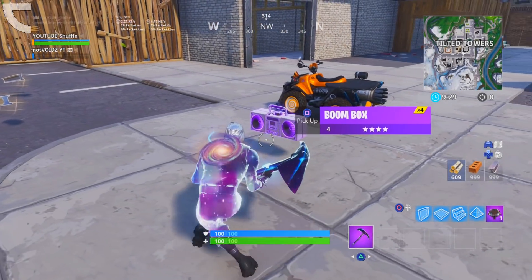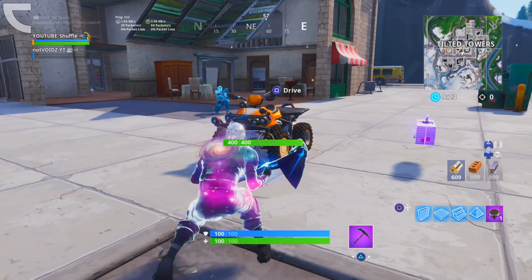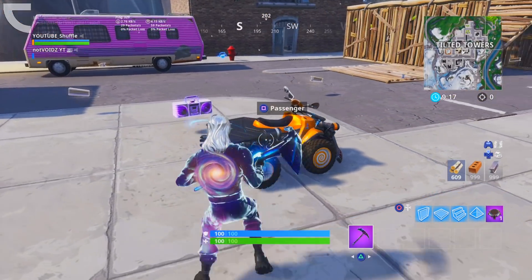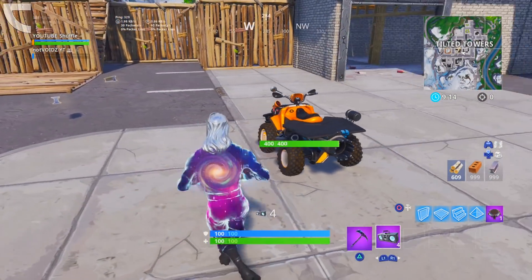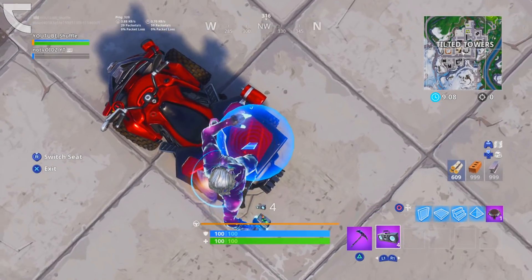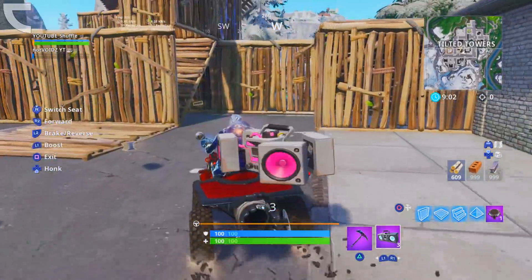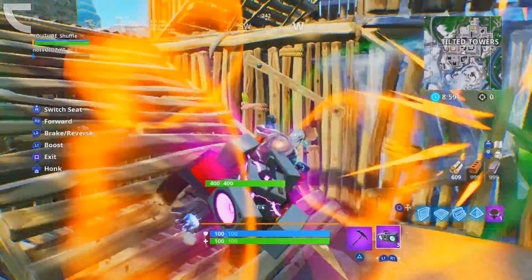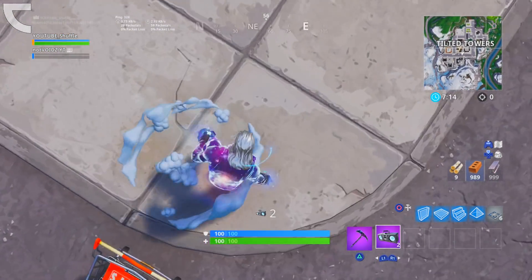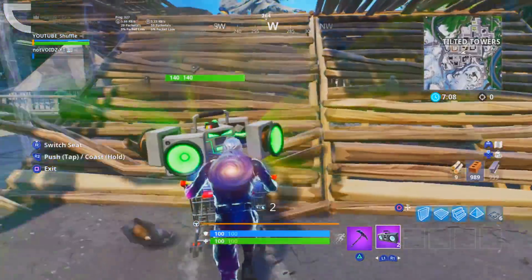Moving on to the next glitch — it is a boombox glitch that will allow you to move the boombox with you wherever you go. You can do this glitch with each and every single vehicle: the quad crasher, the plane, the shopping cart, and the golf cart. Get the vehicle you want and also get yourself a boombox. Hop onto the vehicle as a passenger, get out the boombox and throw it directly at the vehicle, then quickly access the passenger seat and enter the driver's seat. Drive around while the boombox is activated and you'll be able to destroy all the structures and buildings around you and create some insane chaos.